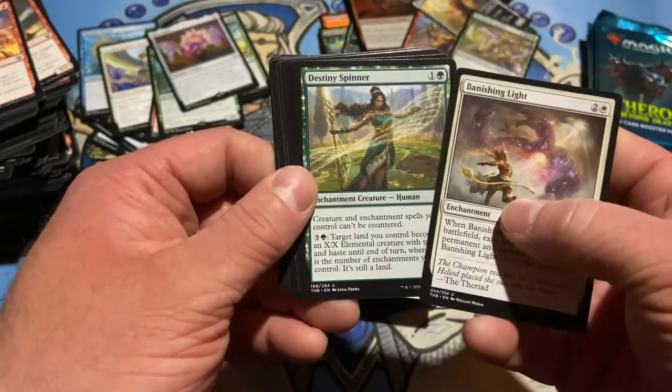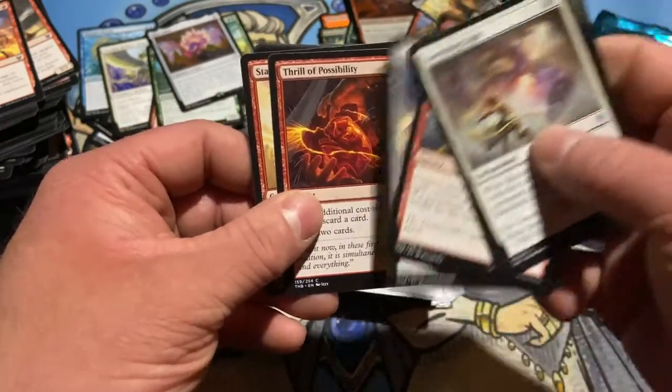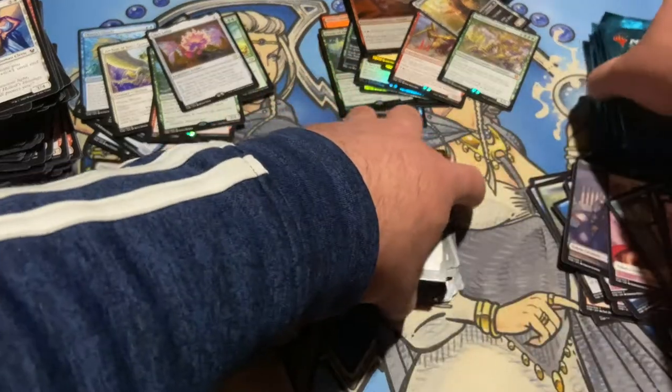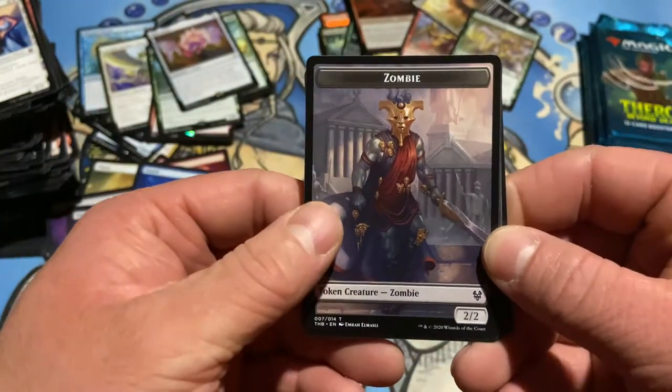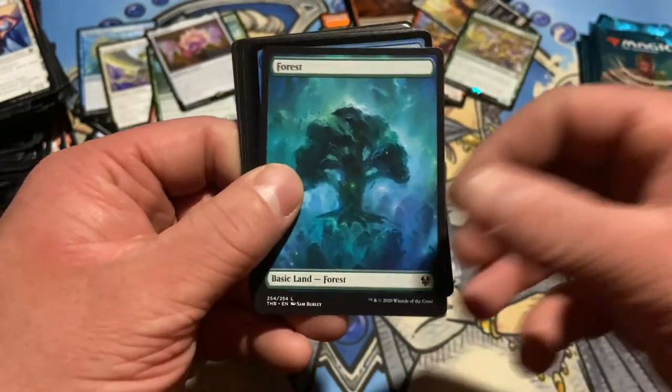Banishing Light, Destiny Spinner, some fires, Glory Bearers — and we are chugging right along here. I think the zombie token is the coolest token in the set — it kind of crept me out, I'll have nightmares. Full art forest.